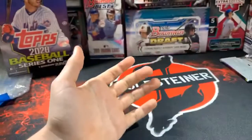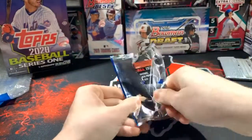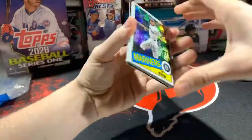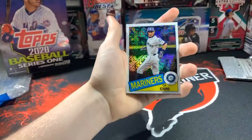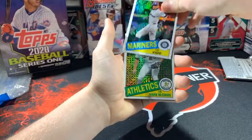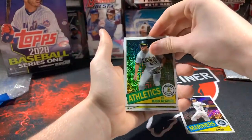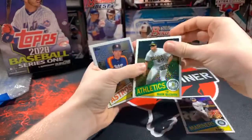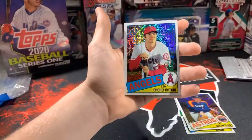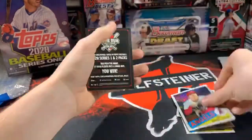All right, we'll do our silver pack. Here we go — there's a nice Ichiro from the Mariners. Next is a Mark McGwire — these cards are awesome. Next is a Nolan Ryan — man, we're getting the legends pack here! And a Shohei Ohtani for the Angels — very nice. Beautiful, beautiful cards.